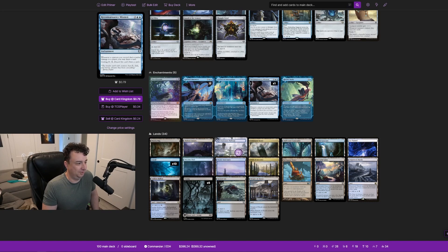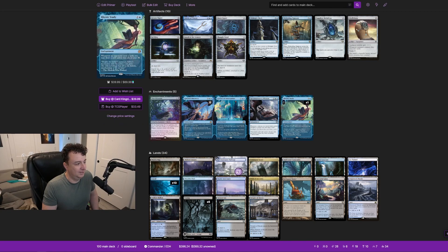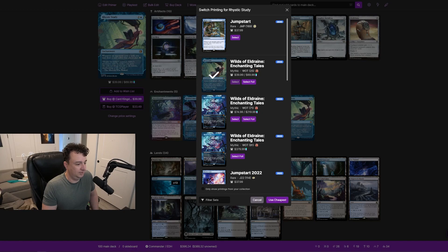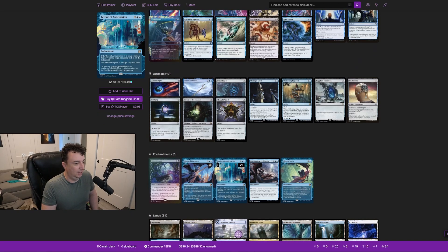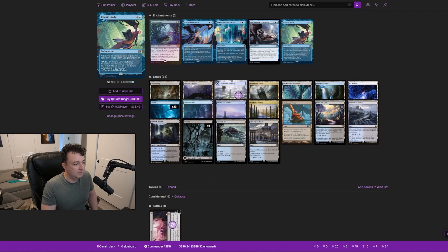Reconnaissance Mission we talked about — it's like Bident of Thassa but as an enchantment with cycling. And of course we have Rhystic Study, because why not. They reprinted it and it's gone up in price. It may not be as important since we have a lot of other draw effects, but if you can afford it or have one lying around, I'd definitely recommend putting it in here.